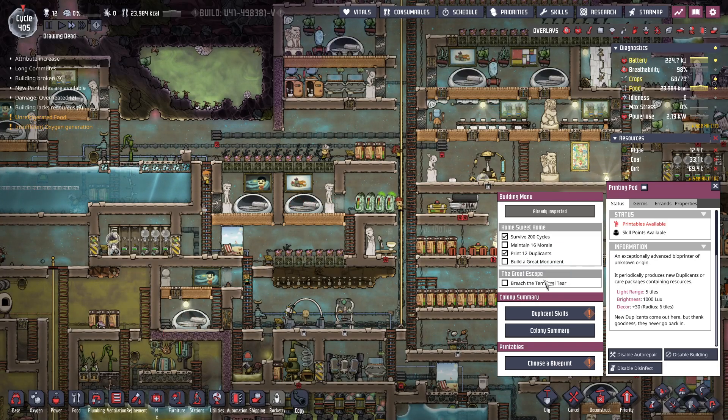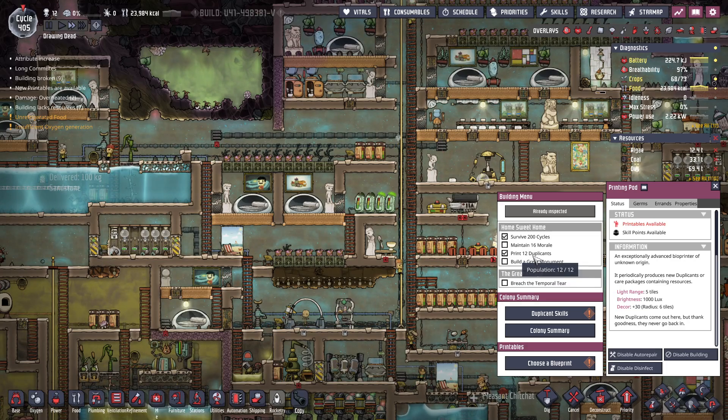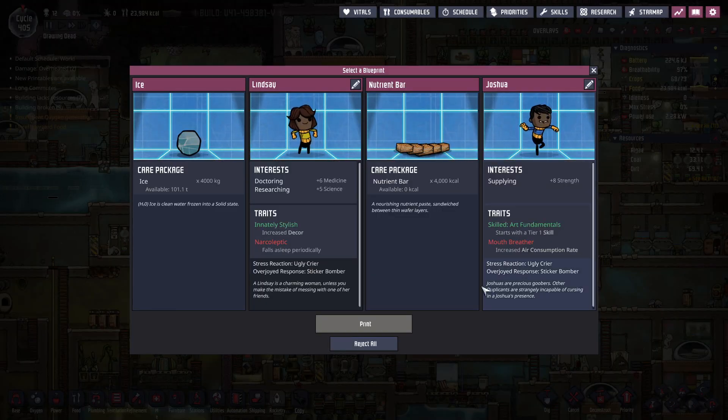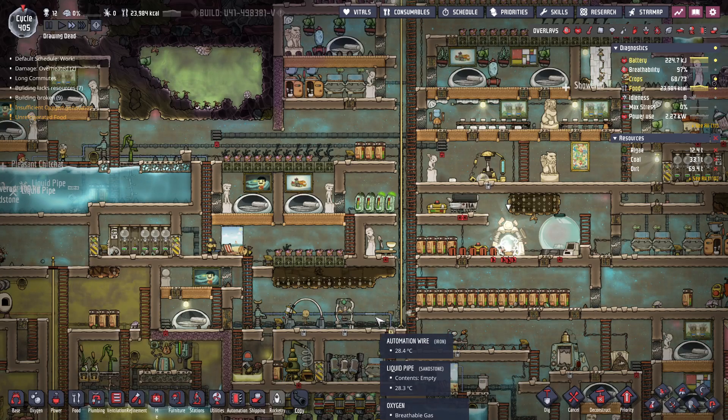Print 12 duplicants is one of my requirements - I thought I was originally going after 12. She's got good science and medicine. She falls asleep periodically which doesn't seem great. We don't really want the air consumption rate either. So let's just take some food.